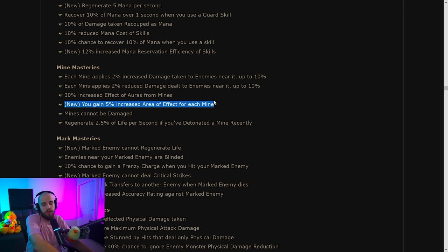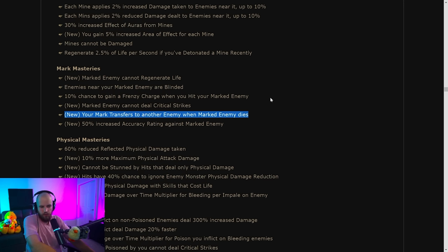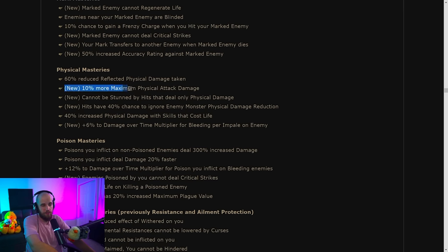Under mark masteries: marked enemies cannot regenerate life — really good for bosses that regenerate, like Maven's healing phases. Marked enemies cannot deal critical strikes is also a good defensive option. Marks transferring to another enemy when a marked enemy dies is okay but not as useful as it might seem — most of the time you'll just manually mark the targets you need, so I'm not sure this is worth a mastery point.